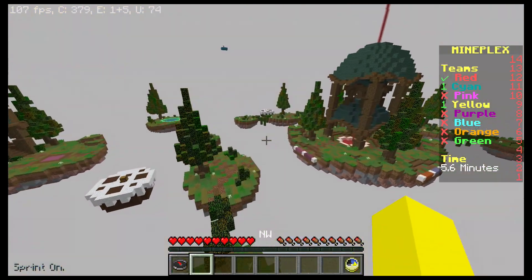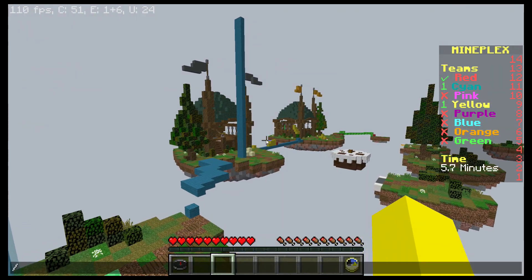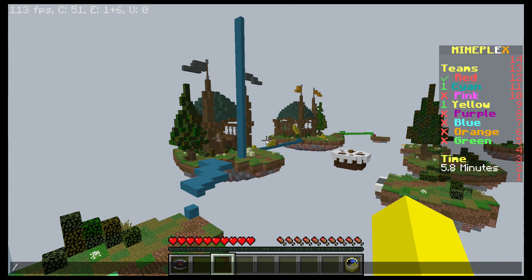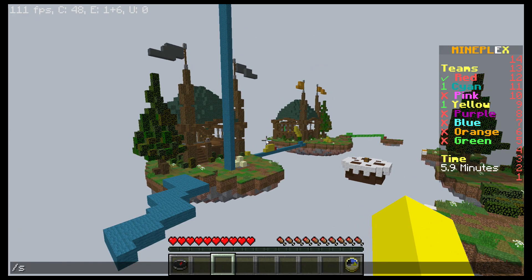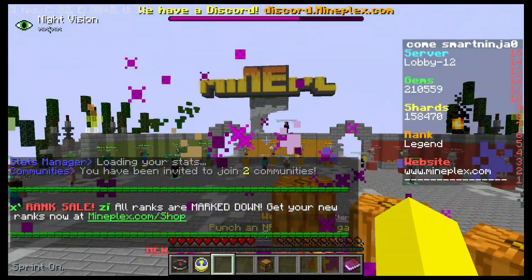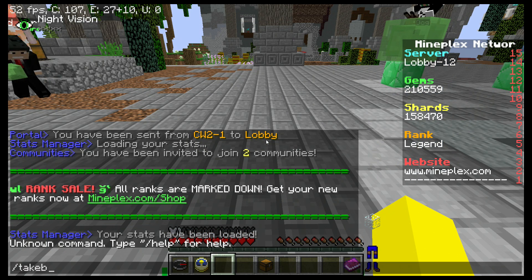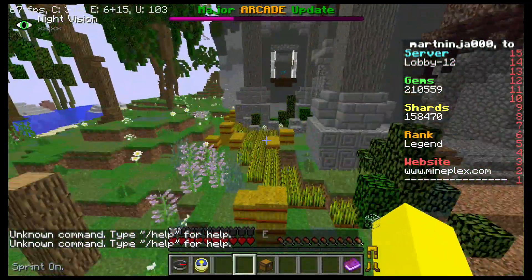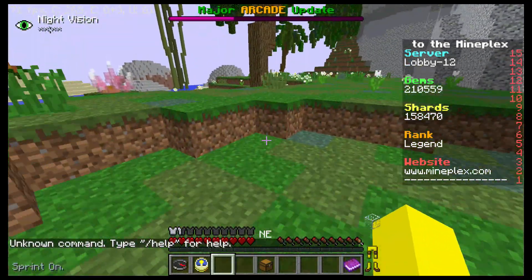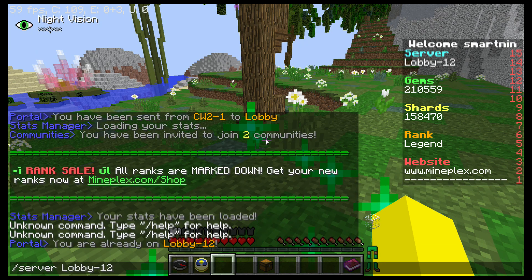The next one can't be used in the lobby because it is an alias for slash hub, which sends you to the lobby so you can pick your game. It is slash take me back to paradise city, and it will bring you back to the lobby. So you can write slash hub or slash take me back to paradise city. You obviously can't use it in the lobby since you're already there. You can also write slash server lobby dash 12.